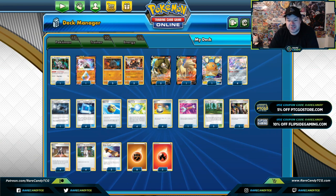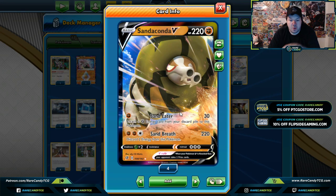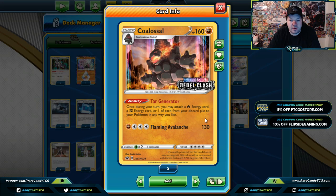Yo, what's up YouTube, it's your boy Zach Lesage here and you are watching the Rare Candy TCG YouTube channel. Today we're going to be covering Sandaconda V with its Sand Breath attack doing 220 damage and Coalossal.